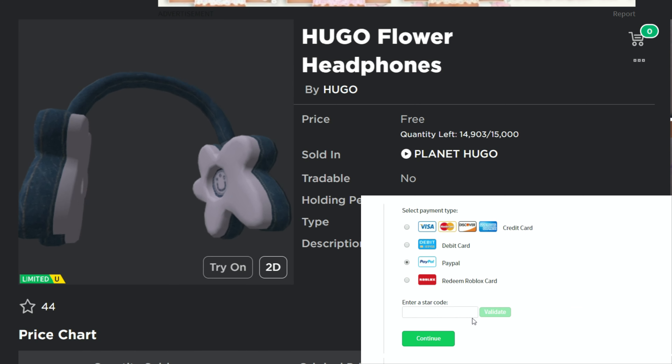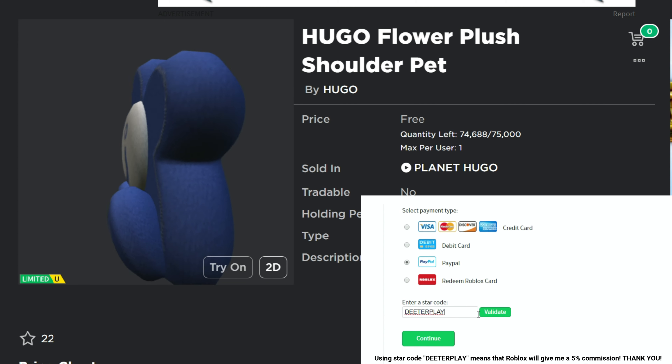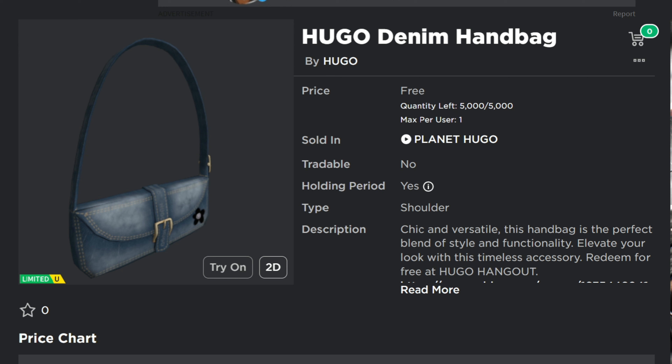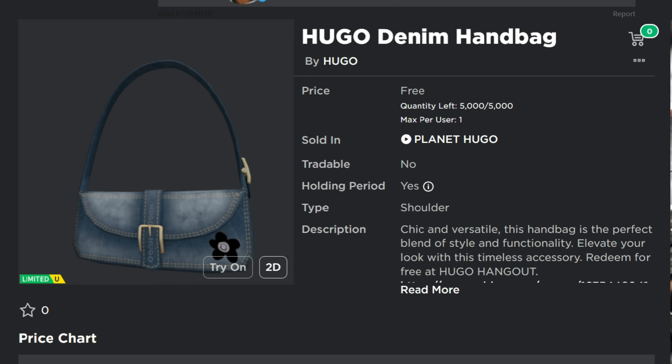We've got some free UGC items we can get right here. The Hugo flower headphones is the first item, the Hugo flower plush shoulder pet which looks sort of like a star thing, the Hugo denim handbag, and also there is a set of wings that people are going to be able to earn in this game as well.